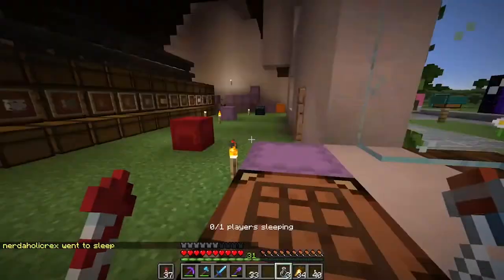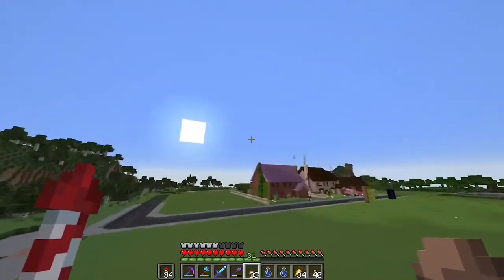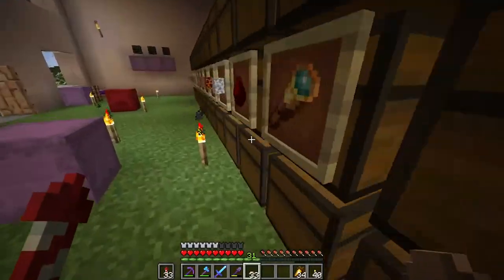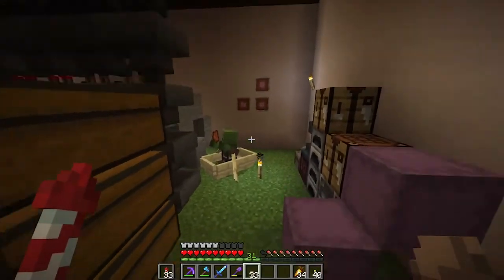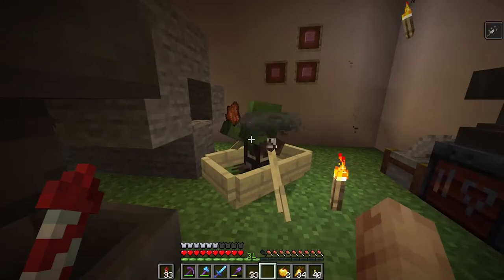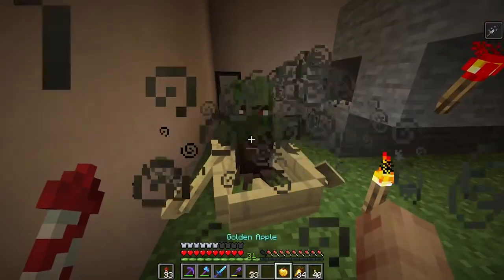Let's go sleep first - this is much better done during the daytime and a lot less risky. Water in there, fermented spider eye, and we need gunpowder for weakness. There we go. Let's turn it into a splash potion. We've got two golden apples - that's alright. There's our splash potion. Now I've got a feeling this might be easier to do when there are zombies nearby, but anyway. Splash the first one, give him a golden apple. And the second one - boom, eat the apple!